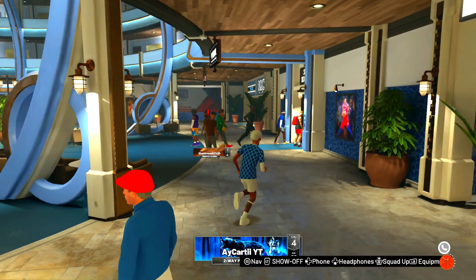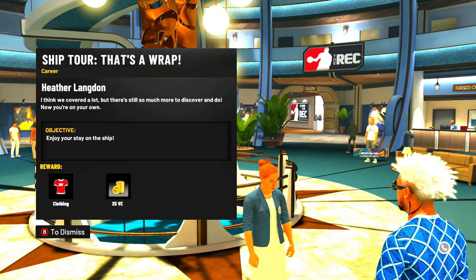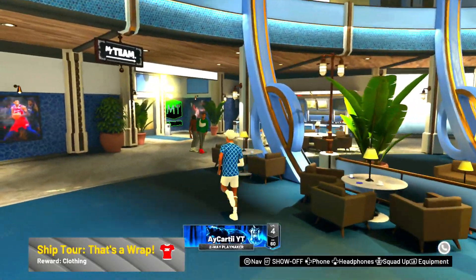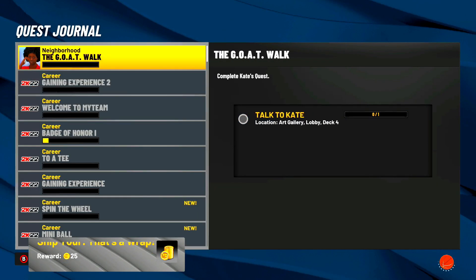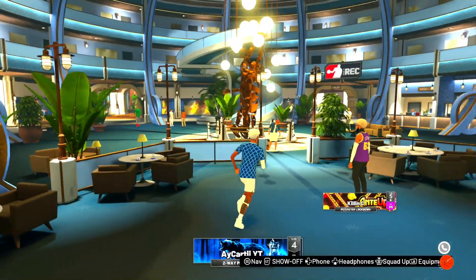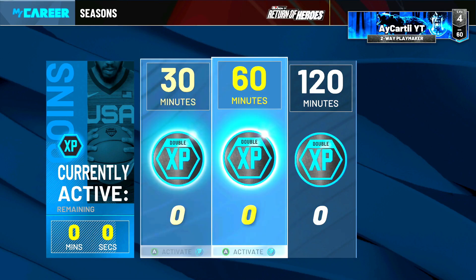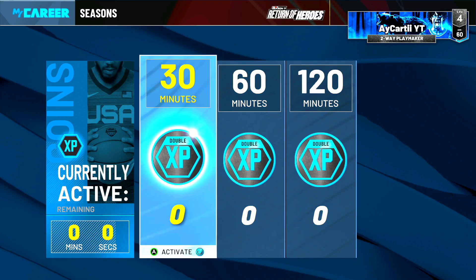Go to your quest and it should say gaining experience — play a game. All you have to do is play a game of Trips or Deuces to earn XP and increase your season level. You don't have to win — you just have to play it. Once you're done with that game, quit out, dashboard and come back. Go to your tokens and you should have a 30-minute or 60-minute token every single time. Do that over and over again. You can only do it once per build, so you want to make a new build every single time. That's literally it — just spam that over and over.